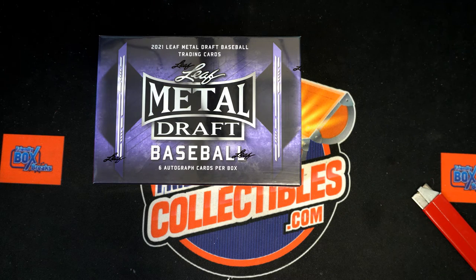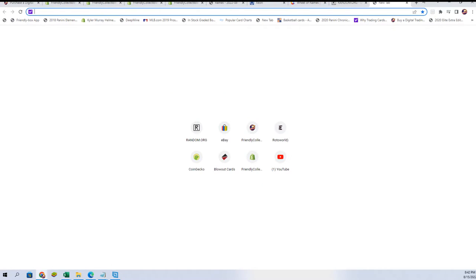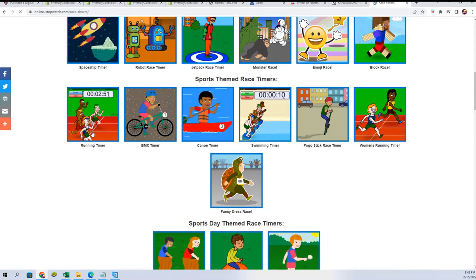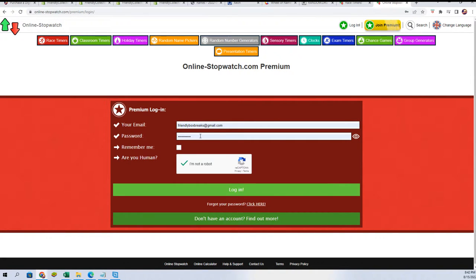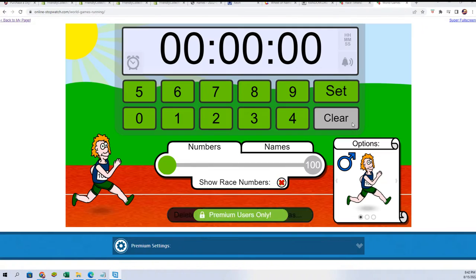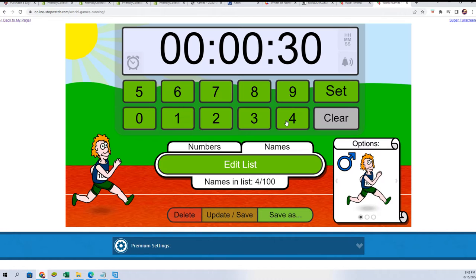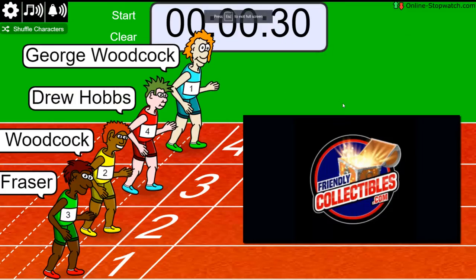Here we go — Leaf Metal Draft Baseball. We're gonna start the random in a moment. First we're gonna run a filler for four spots and see who is gonna get a victory. It's a 30-second run, shuffled seven times — lucky number seven. On your mark, get set, go.